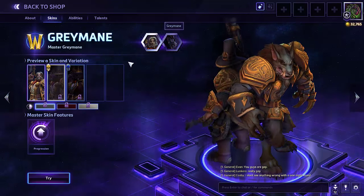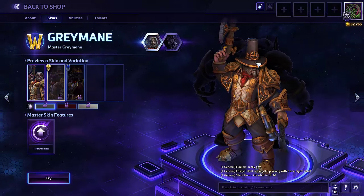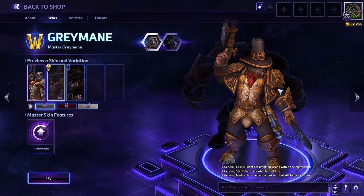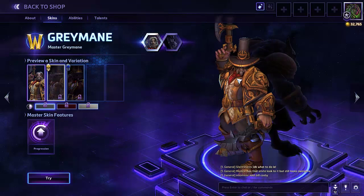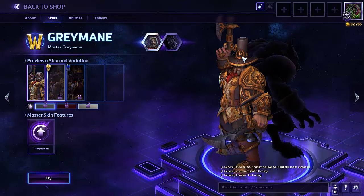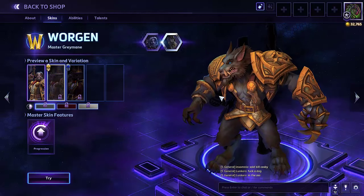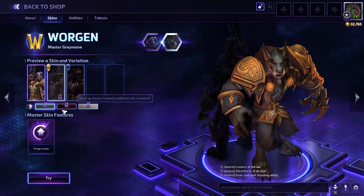Here's his master skin — kind of little vampire hunter-ish, a little Van Helsing with that hat. And of course his logo is up there — the Greymane logo. And there's his worgen form, very nice armor on him with shoulder epaulettes.